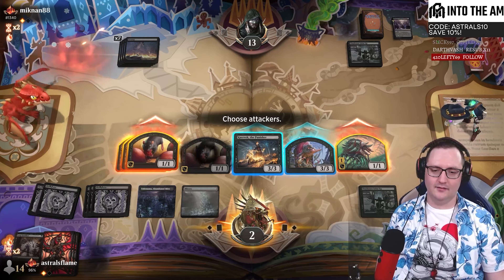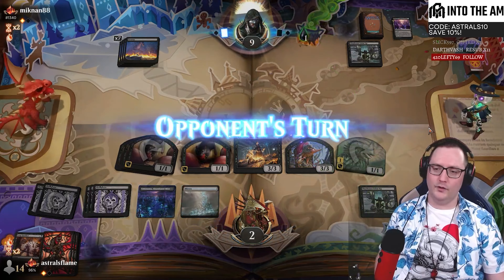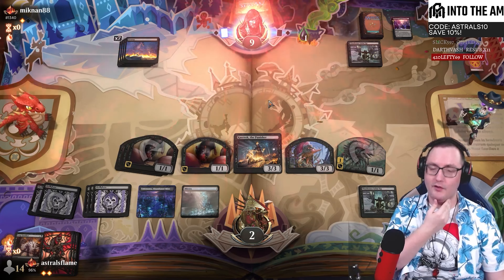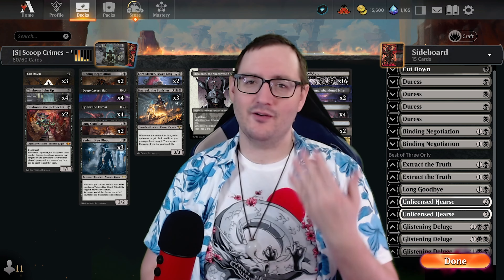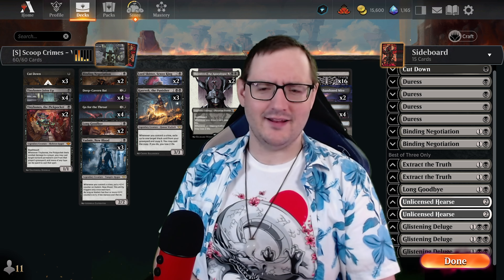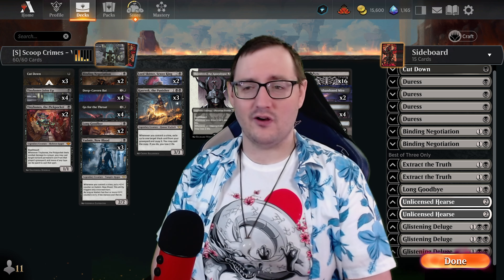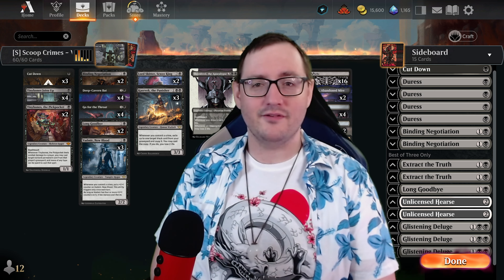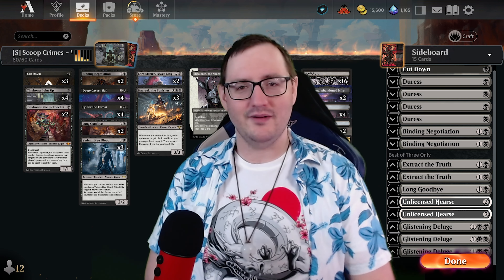Caravac, figure the mill. I could Deep Cavern Bat here - I think that's maybe the play, because I can use the Deep Cavern Bat to block Tiny Bones. Let's do that and submit zero because I can't cast anything else. We milled a Go for the Throat - that's relevant. Hopefully they hit a land off the top. It's a Vadmir. I make a ton of stupid decks - it'll somehow work.